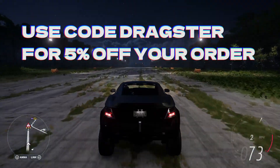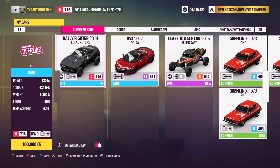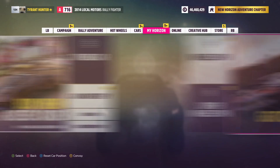Now, let's hop straight into today's money glitch. To start, you're going to want a certain vehicle purchased — a 2014 Locomotors Rally Fighter. Once you have one purchased, go into the car mastery and buy out some of the perks. It doesn't take too many points, just run through and make your car mastery look like mine on screen.